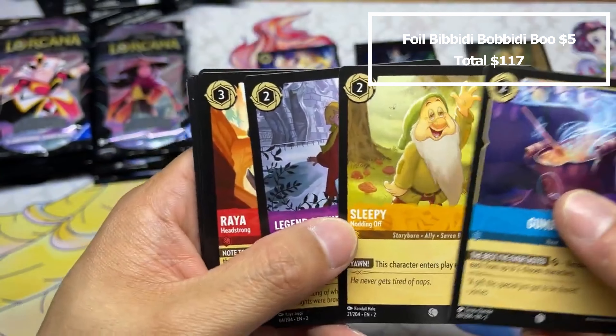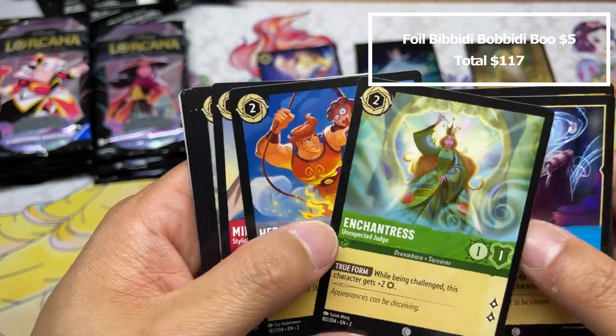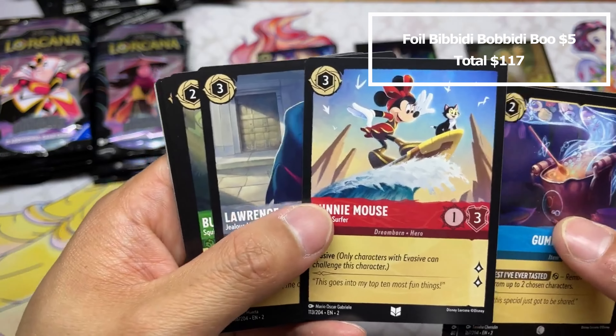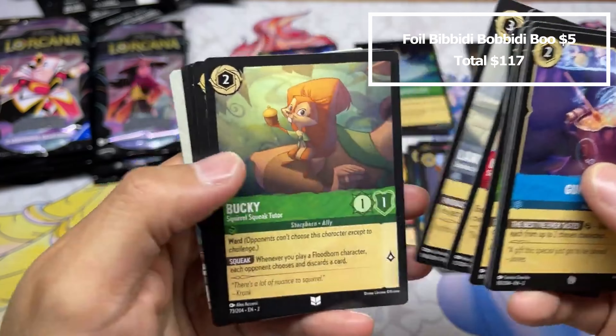Dragon Gem seems like it has potential. I don't understand this card Noi — I guess maybe it can quest for two a couple times early on, I don't know. And Korella.